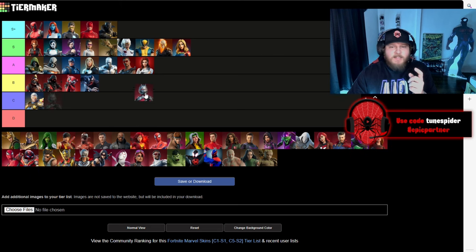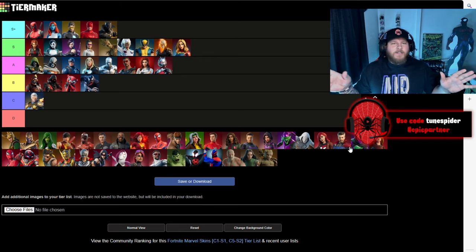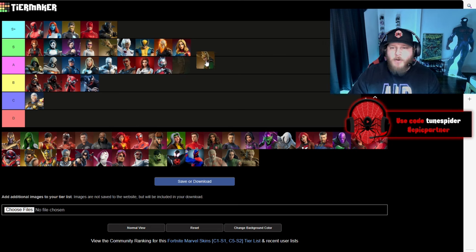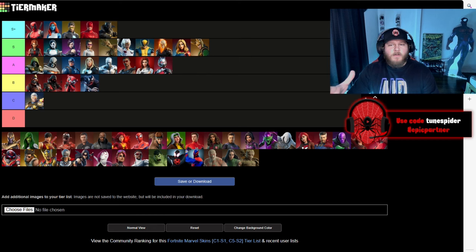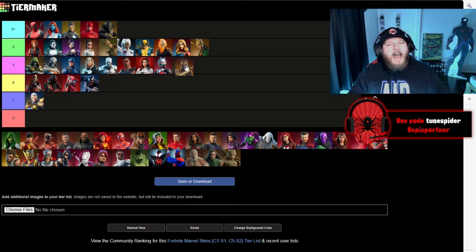Ant-Man is going in A — they did a really good job with his skin. I wish they could have shrunk him, but being able to shrink him to ant size would have been hilarious. Loki is going in S — it's the god of mischief, I love his helmet and the skin looks really clean. Thanos, this dude snapped half of life away — I'm going to put him in A just because the mode from the OG Chapter 1 days was so good and he's a top tier villain. Plus his suit is super comic accurate and it looks really good.